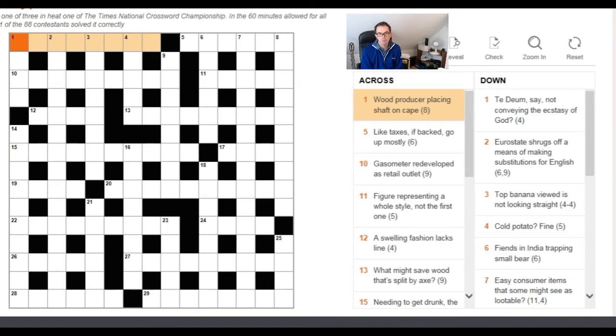When looking at crossword clues, we're always going to look for a definition at one end of the clue — either at the beginning or the end. When we're looking for anagrams, we're looking for words that indicate some sort of rearrangement or destruction. The other thing you get better at as you get more experienced is equating particular words that exactly match the answer length.